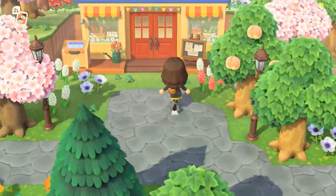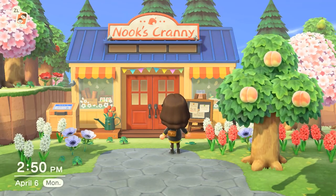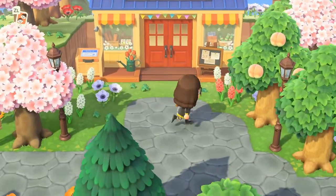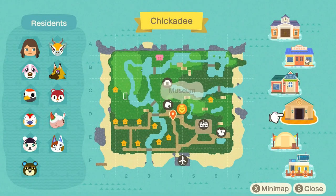I've got Nook's Cranny right here. I did move this from the other side of the museum — it used to be behind Resident Services, and then when it upgraded it was right behind town hall, so it got moved over here. The cliffs went in a little bit after, and today is the first day of it being upgraded, so yay for that. I'll show you the map so you have an idea of where we are. Basically the big tree area next to me is just unused forest.